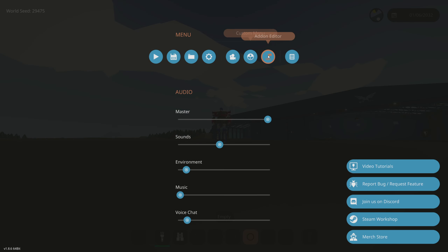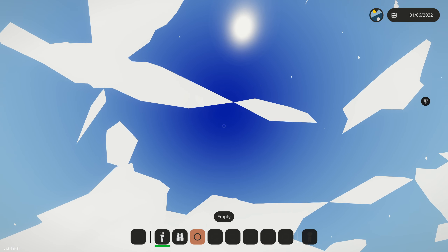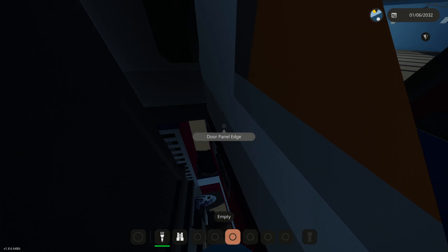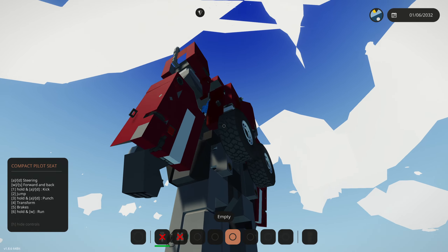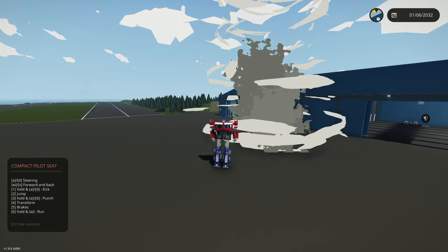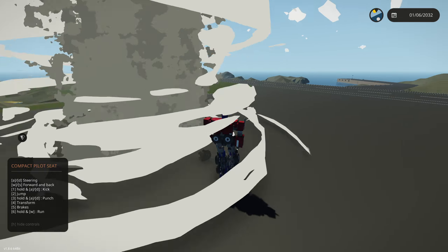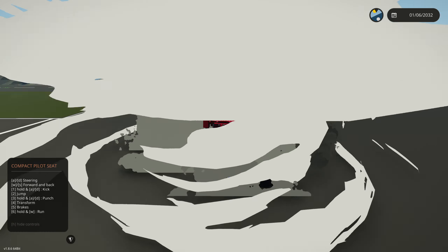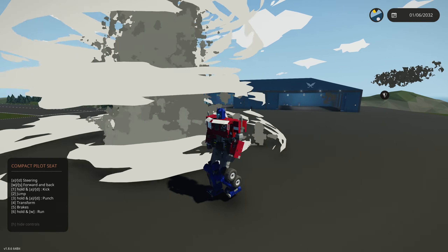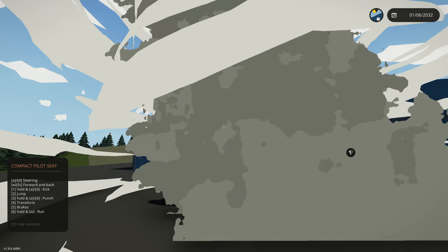Now we're going to see if Optimus Prime can survive a tornado. It's touching down and starting to spin the clouds. We're going to get inside of him while the tornado hits. We're inside right now. Here we go — Optimus Prime versus an EF5 tornado. It's really not doing anything at first; I can clearly still walk. The tornado is directly on us and this thing is staying upright somehow.